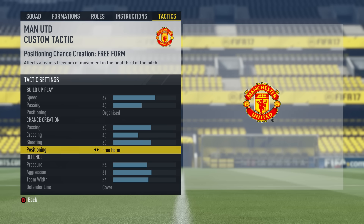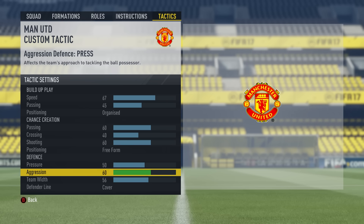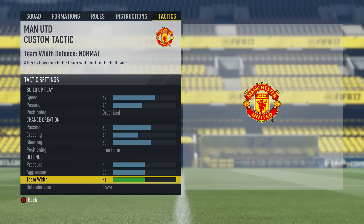For the defending part, I always have all these values around 50. You do not want pressure too high or you will leave gaps in the defense. But on the other hand, I like to dominate and apply pressure. Same thing for aggression — you do not want to be over aggressive, but at the same time you do want to apply some pressure and get that ball back quickly. And of course we put it on covering — do not put side trap there, it's way too risky. Put it on covering.